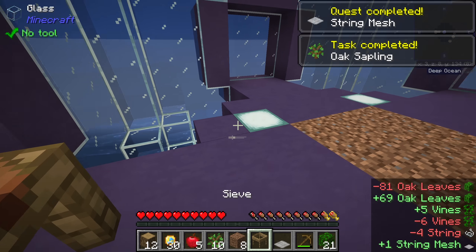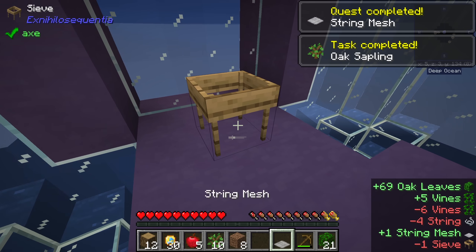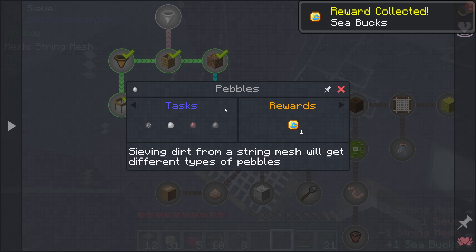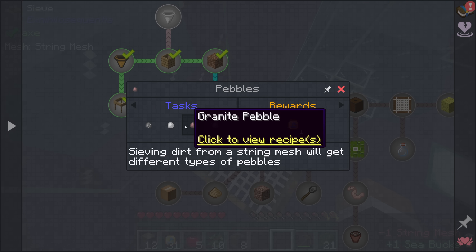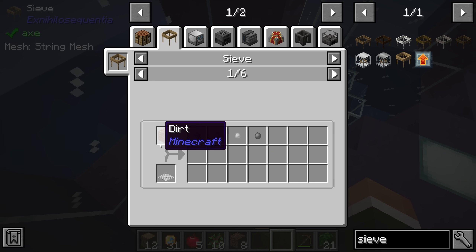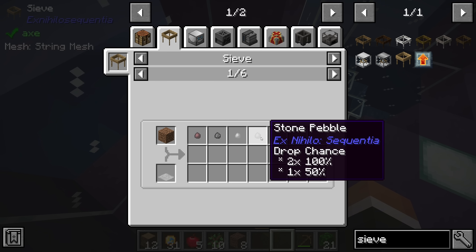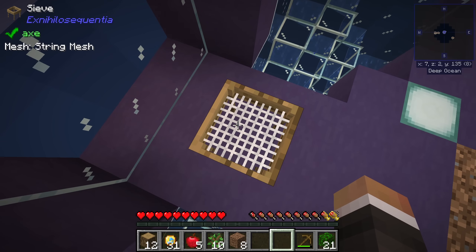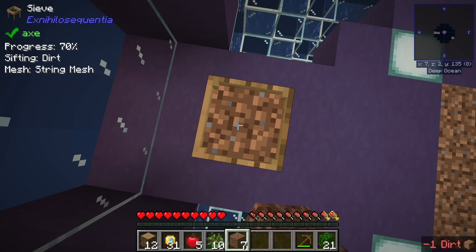We have a string mesh, so now if we place the sieve down and put the mesh in, we can begin sifting. Sieving dirt with a string mesh gives you different types of pebbles — andesite, diorite, granite, and stone pebbles. Each has a 70% chance apart from the stone pebble, which has a 100% chance times two and a 50% chance for a third one. So we're guaranteed to get two stone pebbles with every dirt we sieve. That quest is complete.